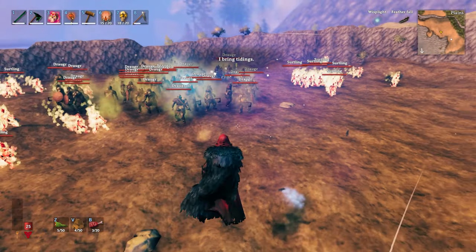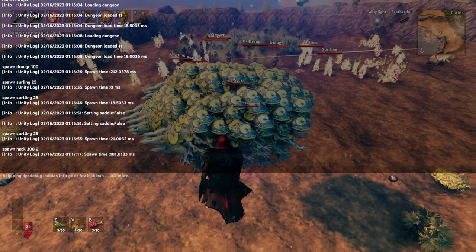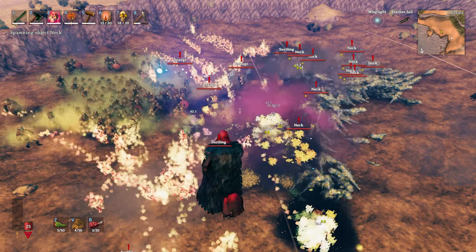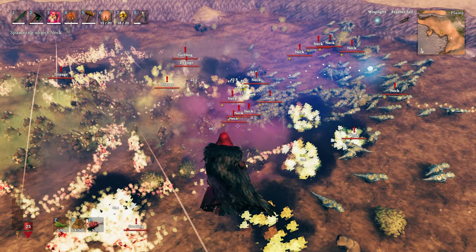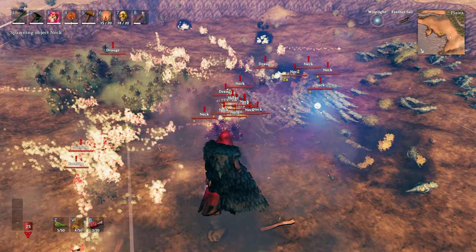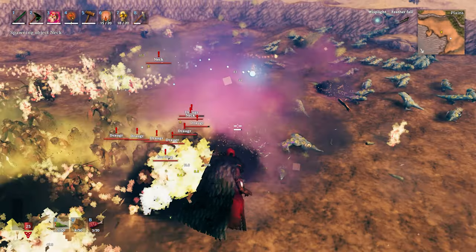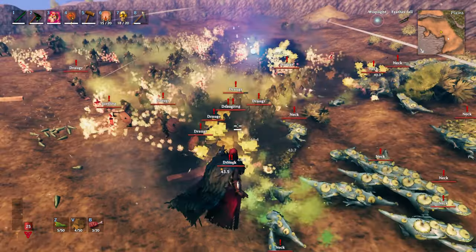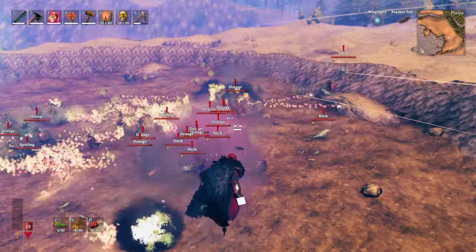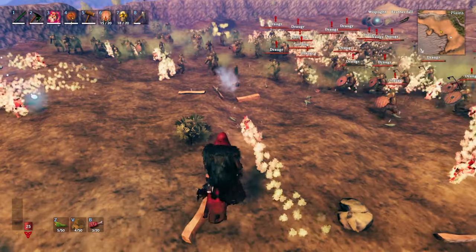Now we have another swamp team — about 50 surlings as well as 100 draugars. For that we're going to spawn in 300 one-star necks. It looks like the necks are running away, which will happen if a bunch of necks are taking damage close to each other. It's interesting to see they're not really trying to engage with the swamp team. And with that it looks like we have lost our last neck.